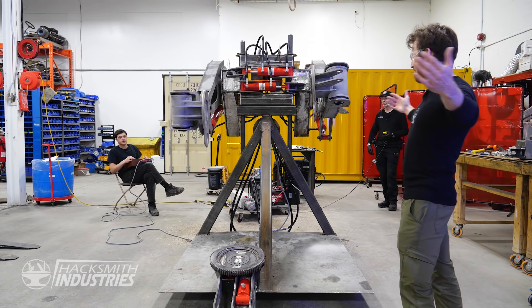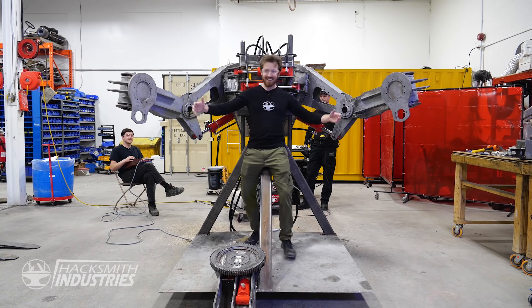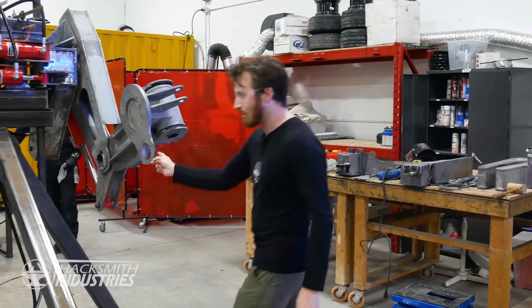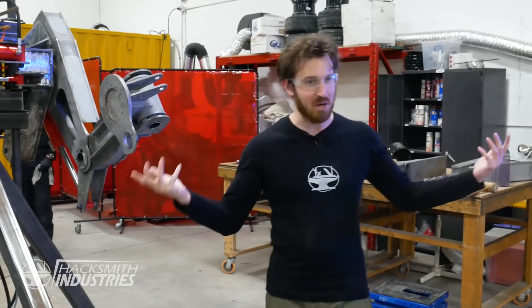All right, let's open her up. It just wants a hug. Come on! Come at me! We're going to put an Olympic barbell through these two holes and load it up with some weights and show it curl a couple hundred pounds.